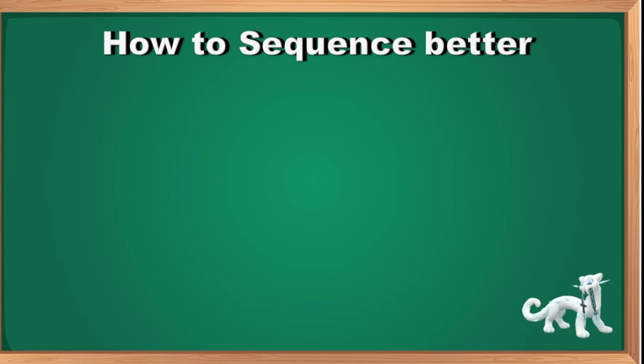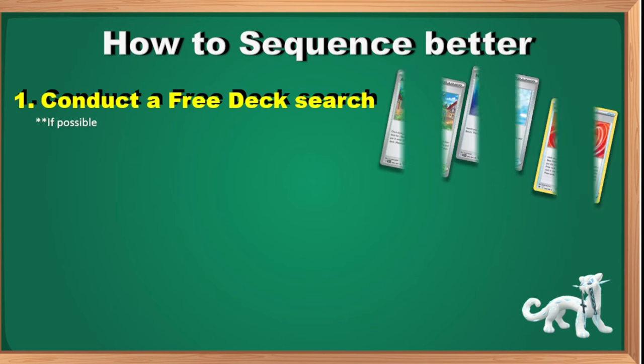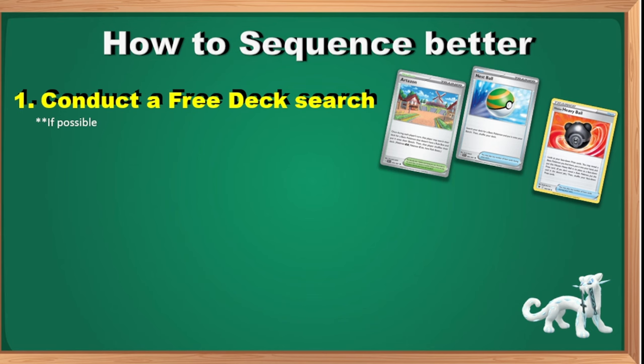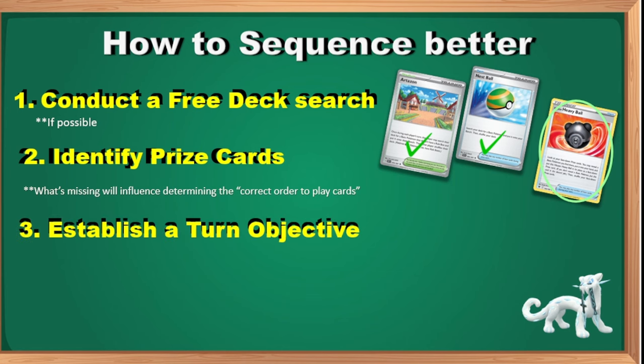On sequencing better: conduct a free deck search first when possible. Cards like Artisan, Poke Ball, and Heavy Ball don't require a discard cost — they let you get a quick peek through the deck. Top players skim and count cards at various stages of the game. Heavy Ball is the gold standard: flip over your cards, identify your prize cards, and all that legwork is done. What's missing from your deck will influence the correct order to play your cards.